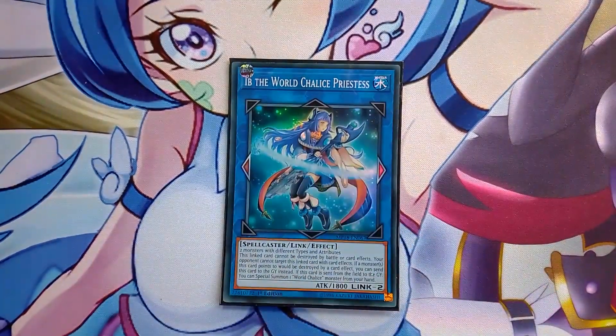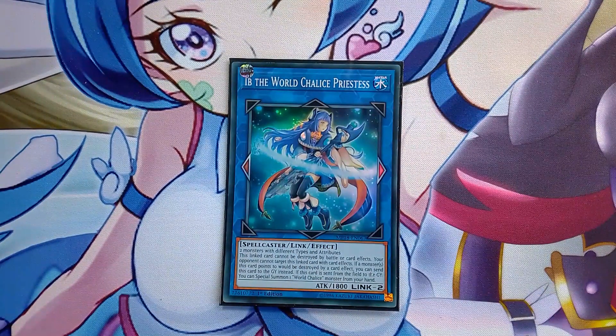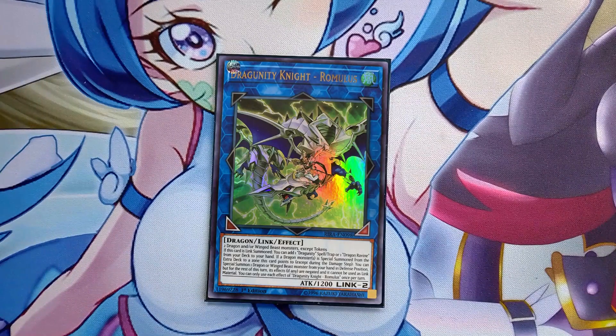One Priestess - the best monster you can make for World Chalice. If you summon her in the main monster zone, she gives you two more markers pointing left and right. She needs generic materials with any monsters of different types and attributes, and she can also protect your monsters. One Romulus to search Dragon Ravine and give you access to Destrudo.